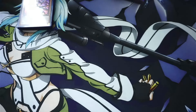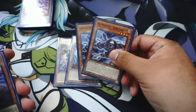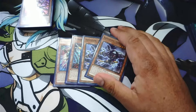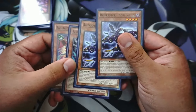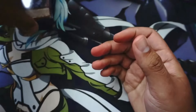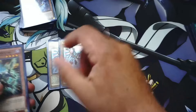Now we're going into the Raid Raptor monsters. I have one Pain Lanius, one Necro Lanius, and two Raid Raptor Norlanius. Norlanius definitely helps when you want to get that rank five out, and if it's in the graveyard it'll help. Necro Lanius lets you banish and add. Pain Lanius lets you target something on the field — like Norlanius — and take 500 damage, which doesn't really hurt you much.